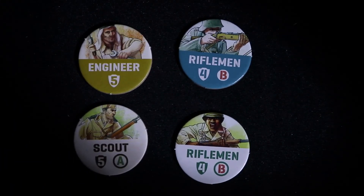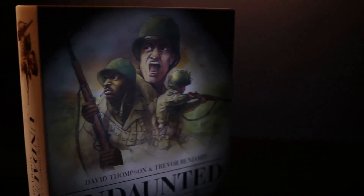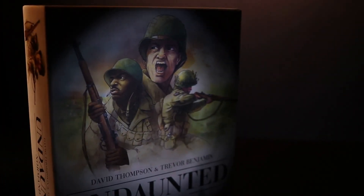In Undaunted North Africa, the scale of the conflict is one person per counter. This is different compared to Undaunted Normandy, in which the scale is one unit of soldiers per counter. This is reflected in how casualties are created. In Undaunted North Africa, when a combat counter is removed from the board, you remove all corresponding combat cards from the game, meaning they cannot spawn again — unlike in Undaunted Normandy, where this can occur.